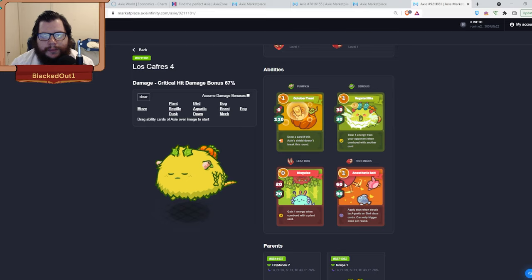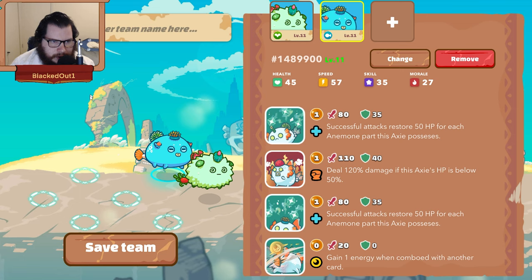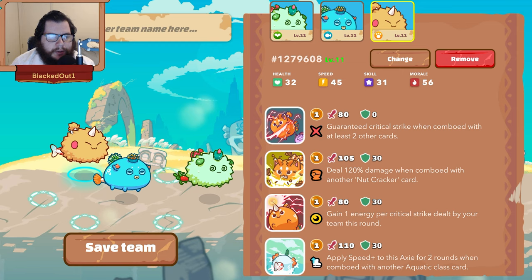This is really nice if you're attacking into aquas or birds, and usually most axies have some mixed cards. Now I'm going to show you in game how to line it up and the strengths and weaknesses of this comp. Put the guy with Rosebud, Yam, Serious, and Pumpkin in the middle. For the midliner, also put him in the middle with Strawberry Shortcake, Serious, Pumpkin, and Yam. The bait guy goes in the bottom right-hand corner.